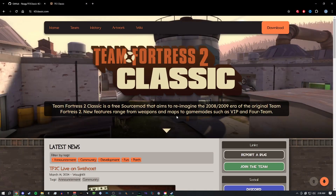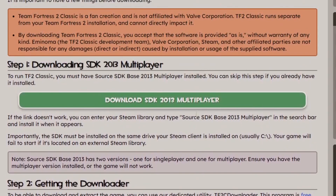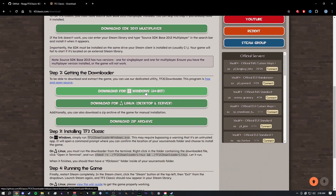The second thing you want to do is to exit Steam. The reason being is that once everything is downloaded and situated, TF2 Classic will be in your library. You would go to the TF2 Classic download page — the link will be in the description — and hit Download. This is also where you can download Source SDK if you don't have it in your library.